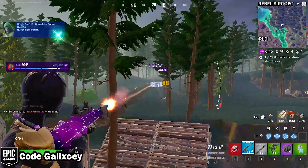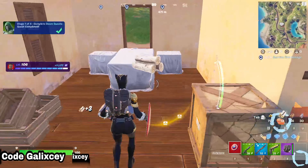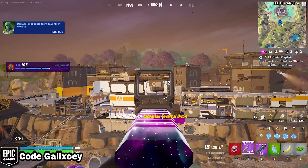The new Doctor Doom skin is finally in game, and here's how you can get him. First up: survive damage, crack an opponent's shield, hit rocks and/or stone structures, and damage opponents from beyond 44 metres.